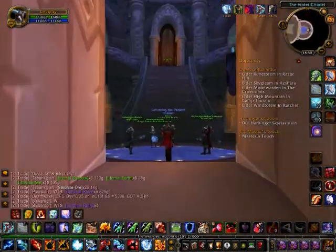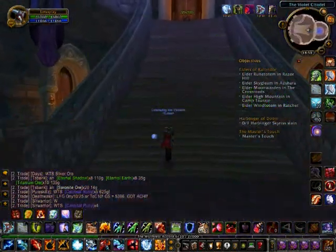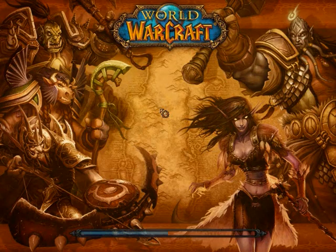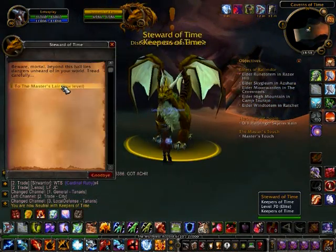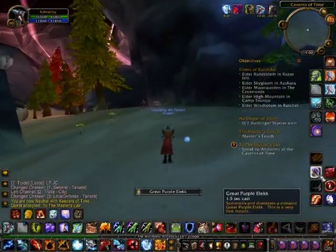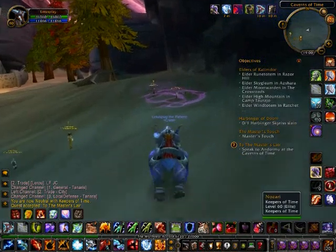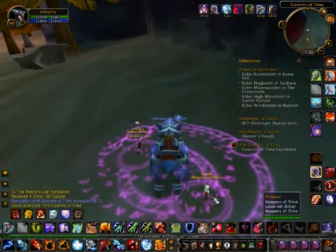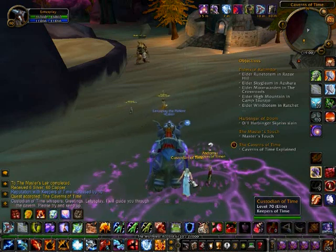After you go back to talk to Khadgar, he will give you a quest to tell you to go to the Caverns of Time and talk to Medivh. The problem is Medivh is in the Black Morass, but you can't get into the Black Morass until you do the Keepers of Time questline, which requires you to do Durnhold Keep first.